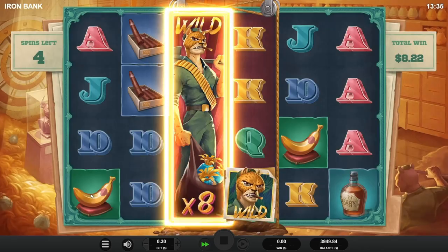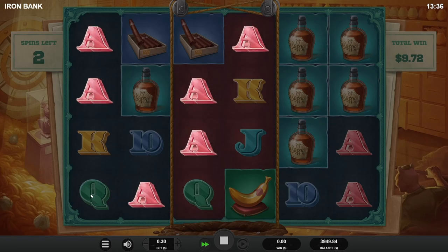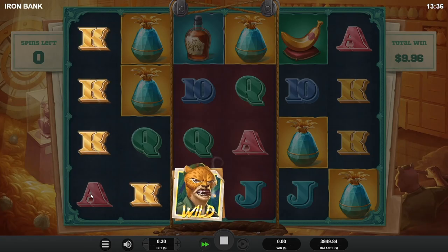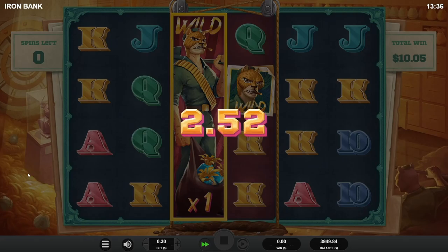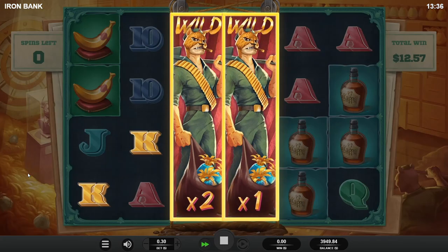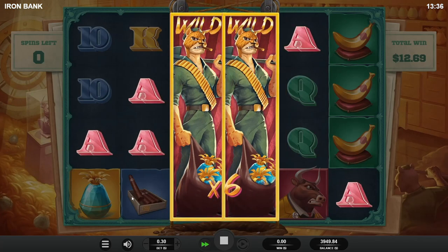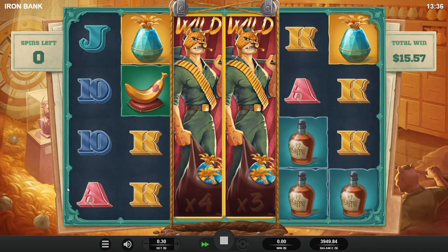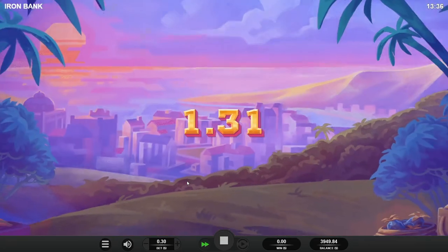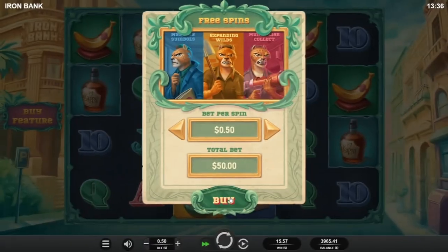Well we did get double wild and then that happened. We're done. Oh hey, maybe this wants to do something? Nope. Alright, that was a 30-cent buy into 15 — half our money back. Also not good. 50 cent now.